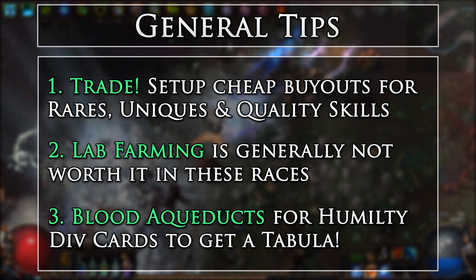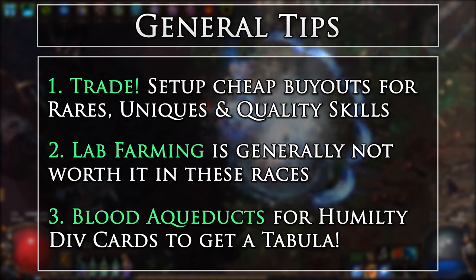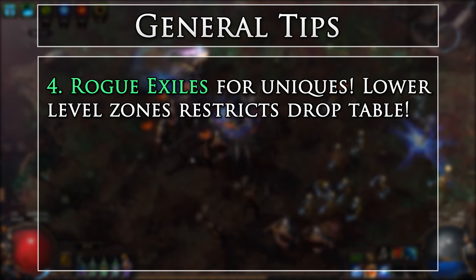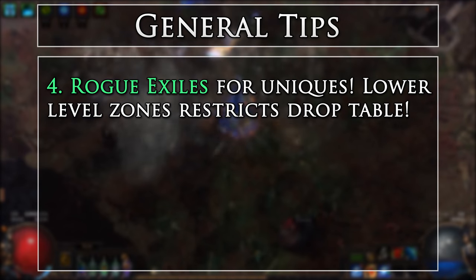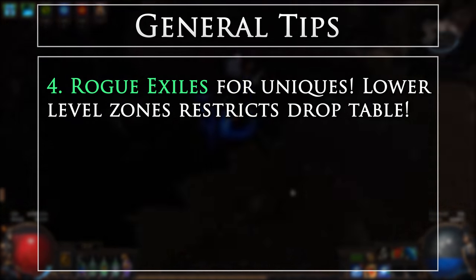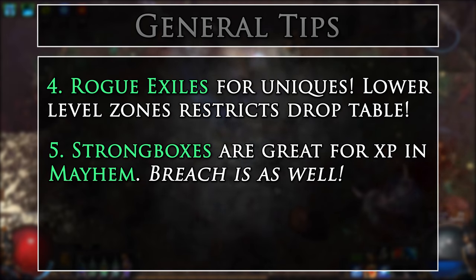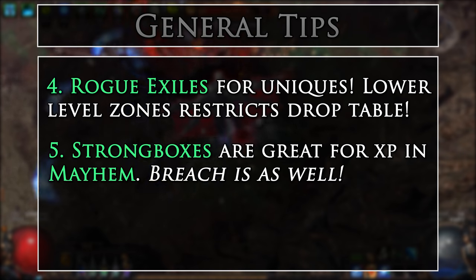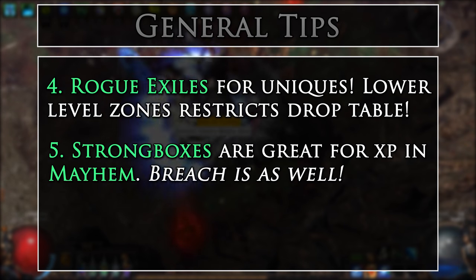You can farm the Blood Aqueducts in Act 9 not only for experience, but for the Humility Divination card to get a Tabula Rasa. You can farm Rogue Exile zones for unique drops — the lower level the zone, the more restricted the drop table is, making getting a Tabula or low level common unique very probable. In Mayhem, Strongbox zones are some of the best for experience gains. Breach is also great in both, just a bit slower due to only being able to open one breach at a time.